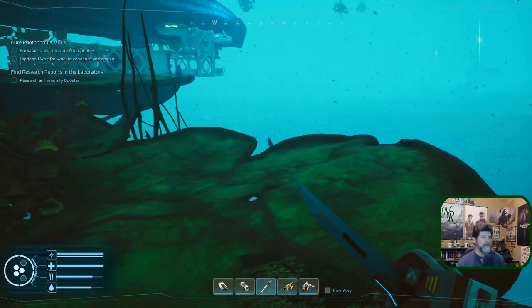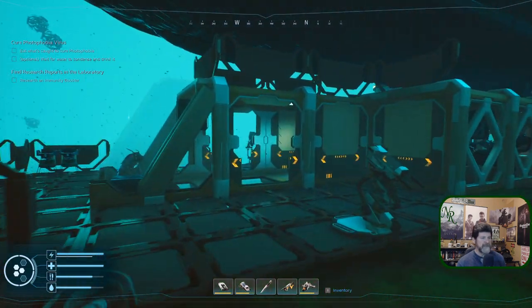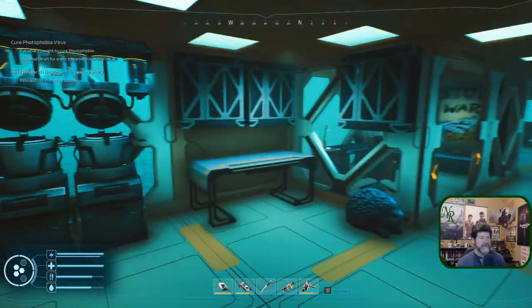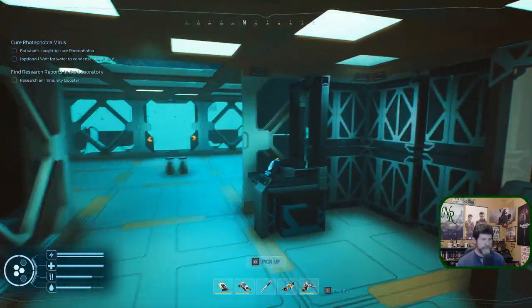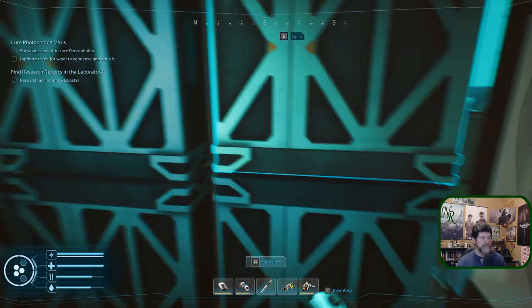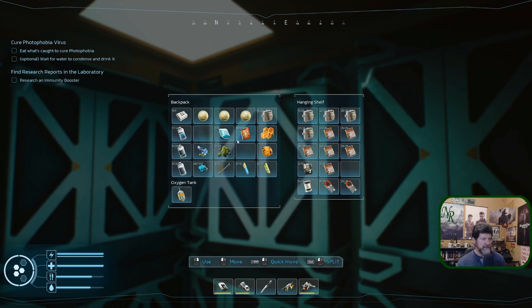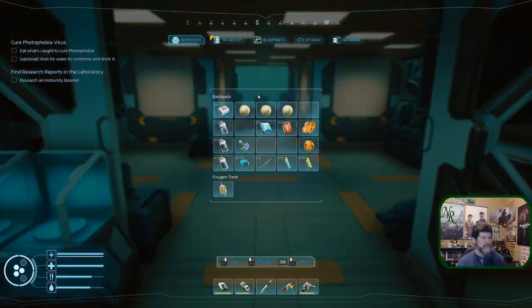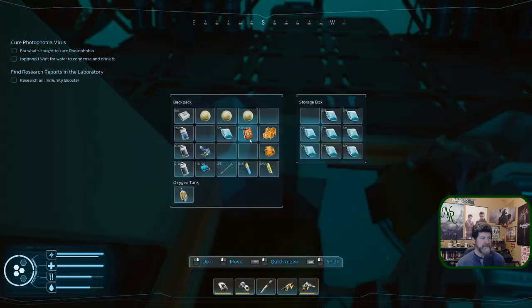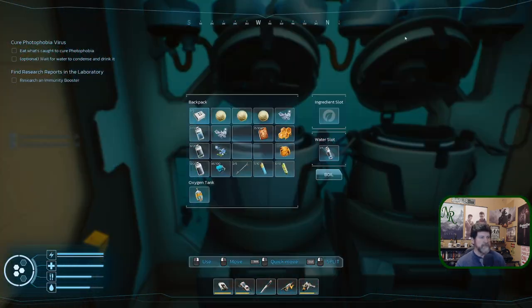Let me get up here without falling off the world. Let's run some other things through the analyzer — we already ran the honey through, so I can go ahead and cook that. Inventory is full, so let's get rid of something. Tossing some metals down and making space. I've got a little space now — let's drop off these obvious ones.